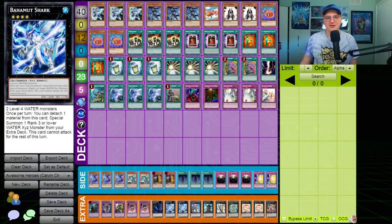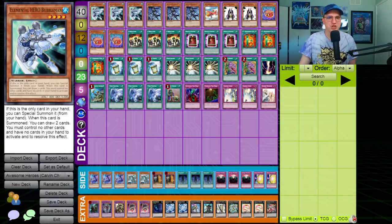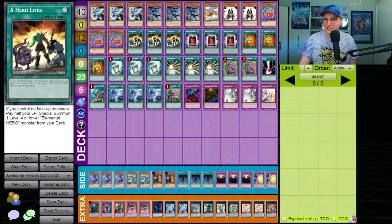Secondly, there's Bahamut Shark. Summoned with two level 4 monsters, this card can detach material to special summon a rank 3 or lower Water Xyz monster from your extra deck — here, Totally Awesome. Any Water-oriented deck could theoretically access one of the most powerful negation tools of the time. With so many ways to get Bubble Man into rotation between Emergency Call, searches off Elemental Hero Shadow Mist, and A Hero Lives, it was not uncommon to make Bahamut Shark, Totally Awesome, and even Dark Law on your very first turn.